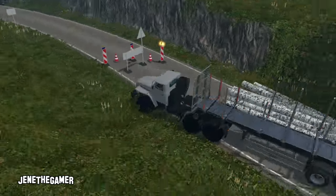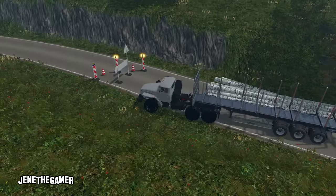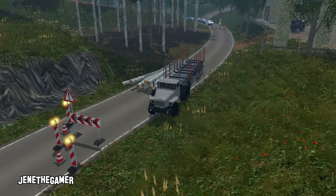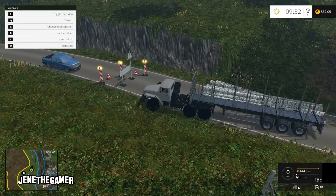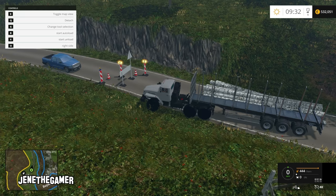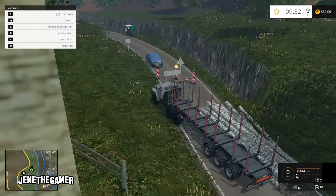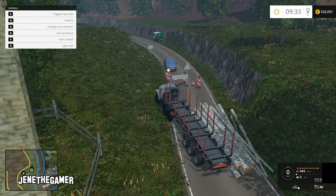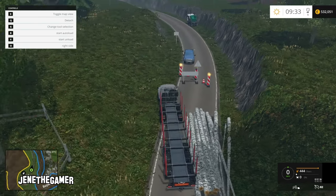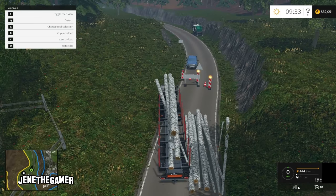We had a little bit of a spill here but got the road blocked off so traffic can't come through. Basically the controls are X, O, B — pretty simple. This trailer supports up to 11 meter logs in total length, which is good. Let's go ahead and load; press B is all you have to do.